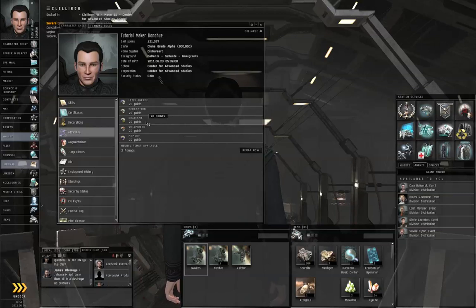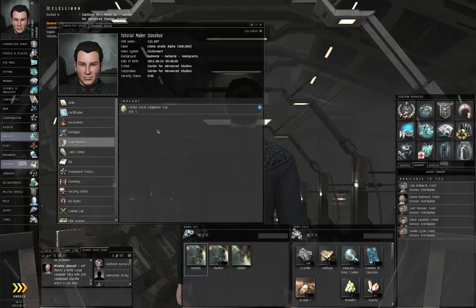Attribute-affecting implants go as high as plus 5, and implants only go in particular slots — charisma-boosting implants are always slot 5. I forget which of the other attributes go in which other slots, but those cover slots 1 through 5. There are additional slots 6 through 10, but your skill attribute implants won't go in those — those are called hardwirings, and I will cover those in a different tutorial video.